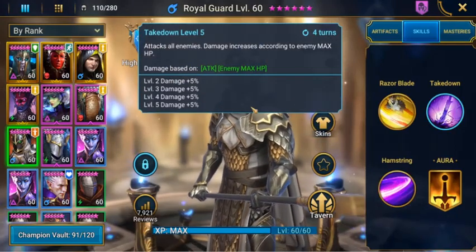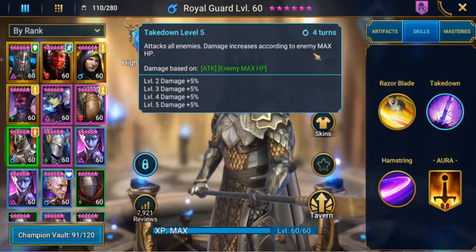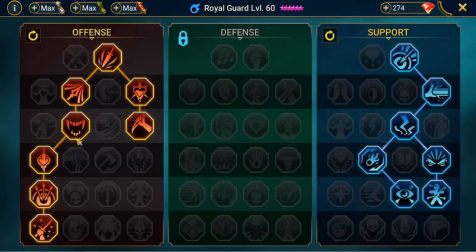His most important skill is Takedown — it attacks all enemies and damage increases according to the enemy's max HP. I've got the additional books on here. He is set up under offense to give the additional attack and some support.